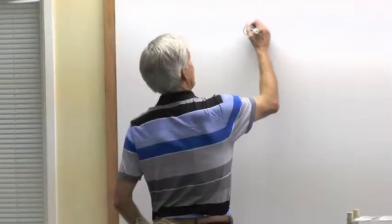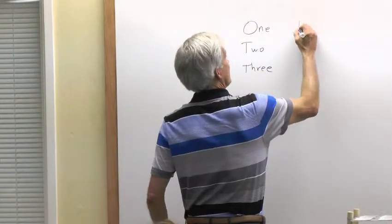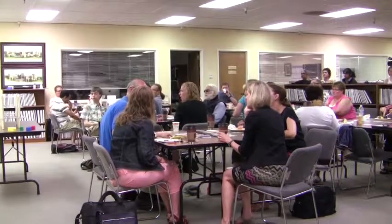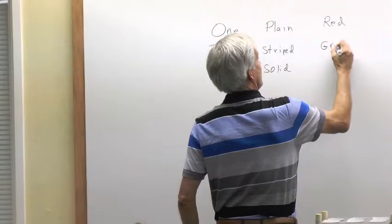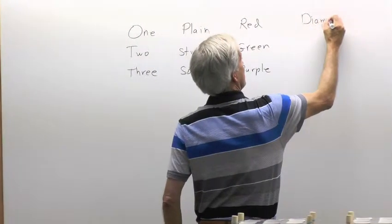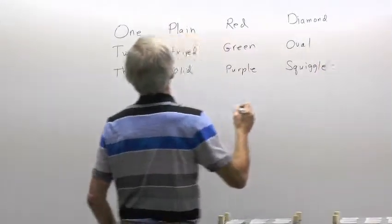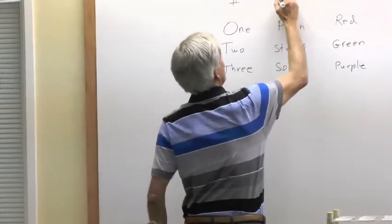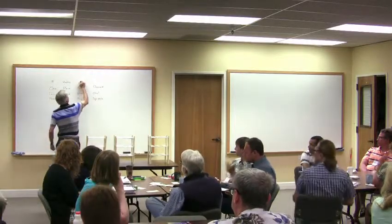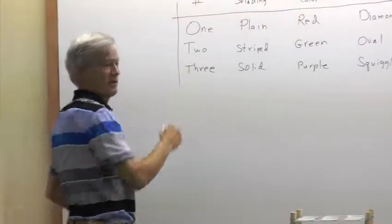So what I heard: you saw number — one, two, or three — and you saw a shading: plain, striped, and solid. And you saw a color: red, green, or purple. And you saw a shape: diamond, oval, or squiggle. So we have four attributes or characteristics, and three possibilities for each.